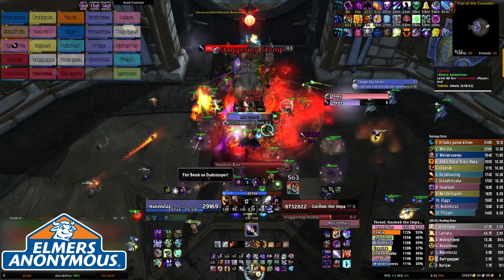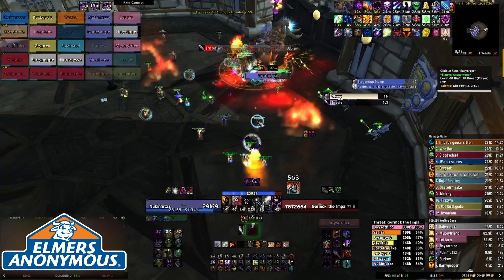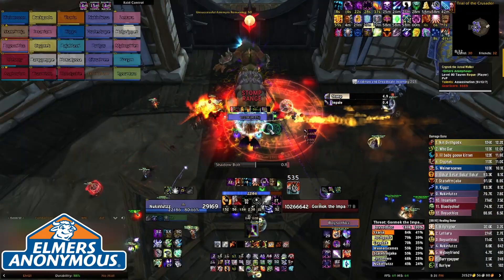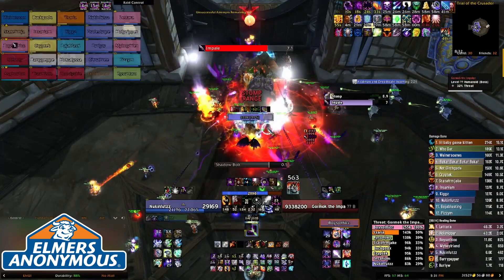As soon as the fight starts, ideally a mage scorches for you, but if not, you will shadow bolt for ISB, or else your affliction lock guildmates will hate you. Then pot meta, emmo aura, all cooldowns, and put your dots up as normal.